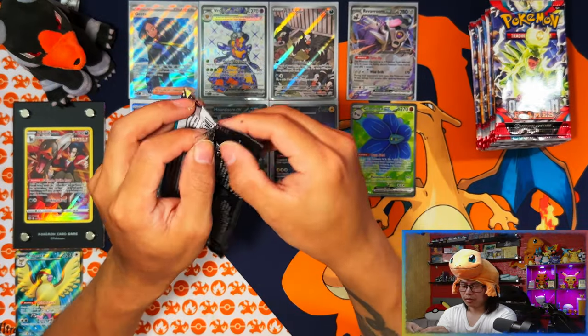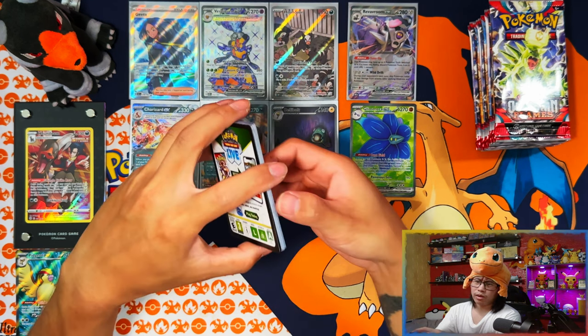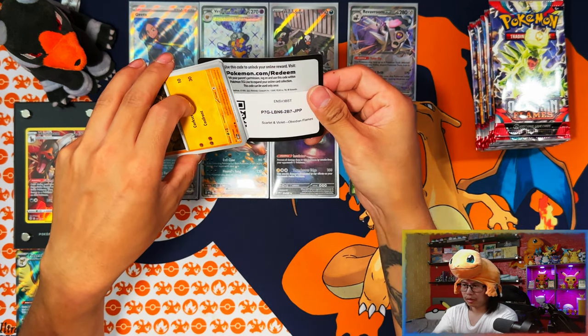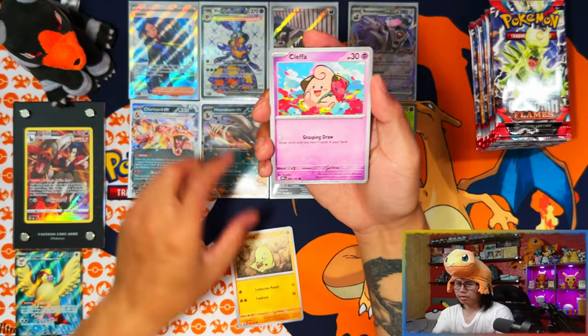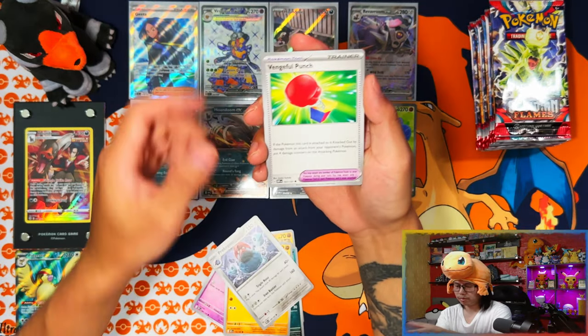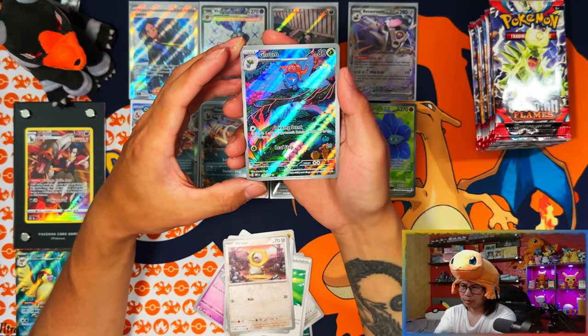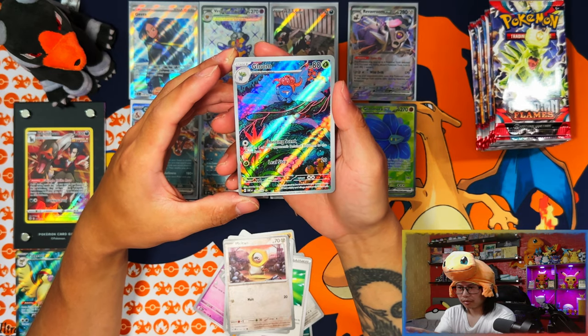Saving my luck right now - between these booster bundles and sleeve boosters it's not too bad. No SIR yet, but three full arts. In terms of full arts, that's one of the best pulls you can get aside from SIRs and gold cards.